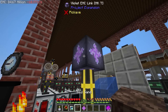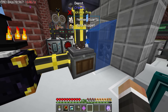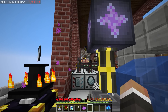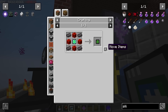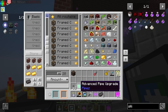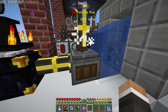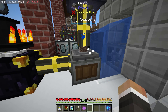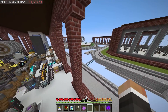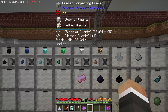Now if we go ahead and add soul sand to this EMC link and set it to extract with the diamond pipe upgrade, that should pull a stack of soul sand down at a time. We can upgrade that to the netherite version to remove the pipe as a bottleneck - this should move the full 64 every single time, and the watch of flowing time should make this substantially faster at producing nether quartz.